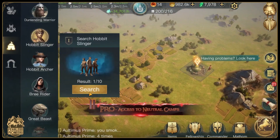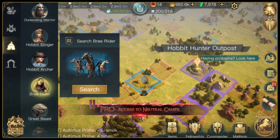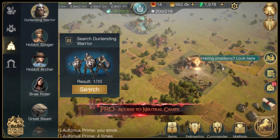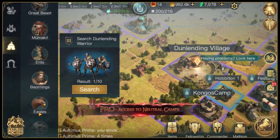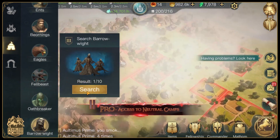Secondly, the position of Arnor on the map gives you access to many of the neutral camps that can be used to recruit units or train commanders to increase their level, or XP farm neutral camps. Some of the neutral camps that are easily accessible with some traveling include Hobbit Slingers, Hobbit Hunters, Dunlendings, Eagles to the North, and Barrowights.